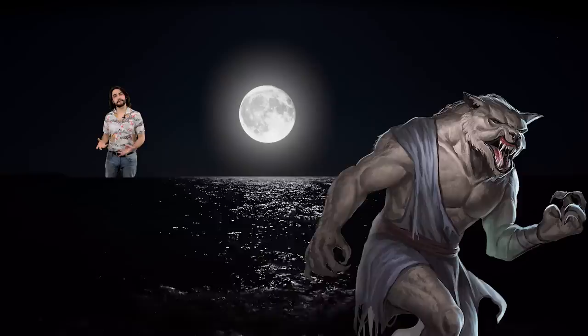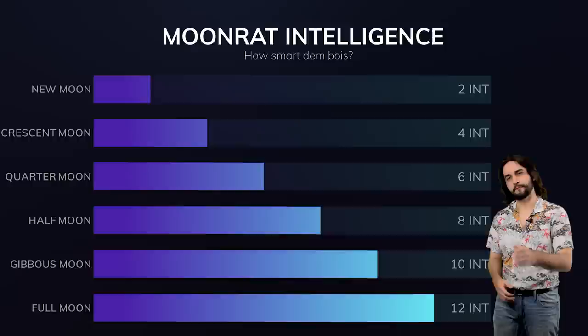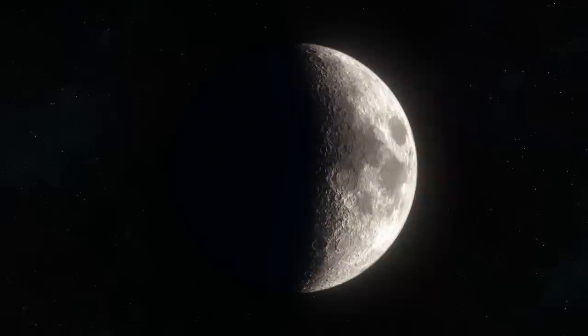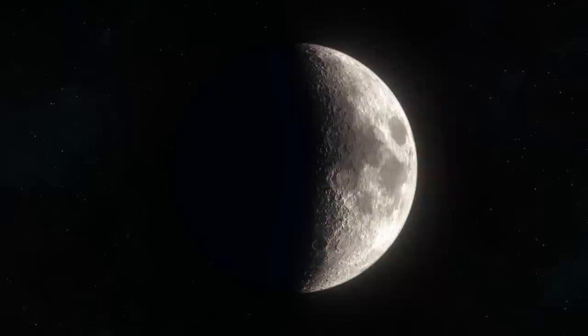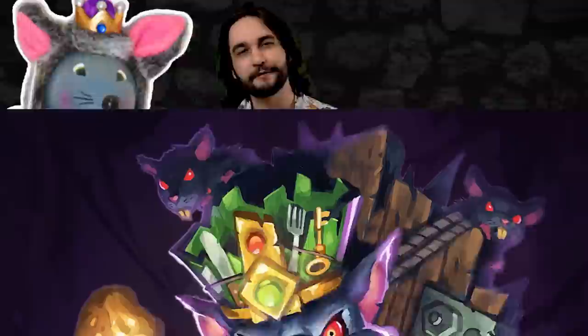In much the same way that lycanthropes are affected by the phases of the Moon, Moon Rats undergo a transformation of their own while the Moon is shining. Under the light of the Full Moon, for example, they become a bit stronger and a hell of a lot smarter. Their intelligence score directly coincides with the current phase of the Moon. During a new moon, when the sky is dark, Moon Rats are about as dumb as your standard rat or someone who thinks NFTs are a good investment. But as the Moon becomes more prominent in the night sky, so too does the intelligence of the Moon Rat. By the time the Moon is full, they have an intelligence score of 12, which is higher than your average humanoid creature. They might not transform into a super intelligent genius creature, but by rat standards, a 12 in intelligence is some Einstein shit.